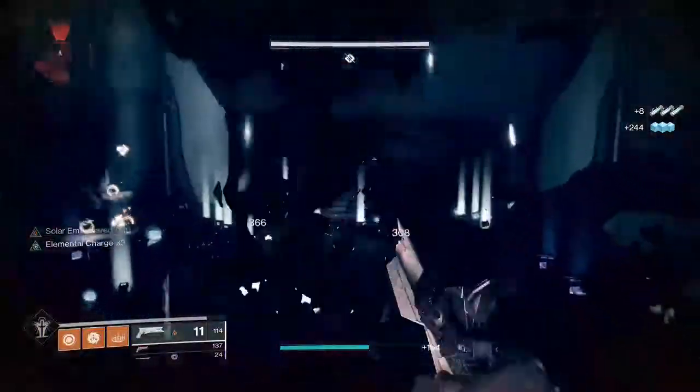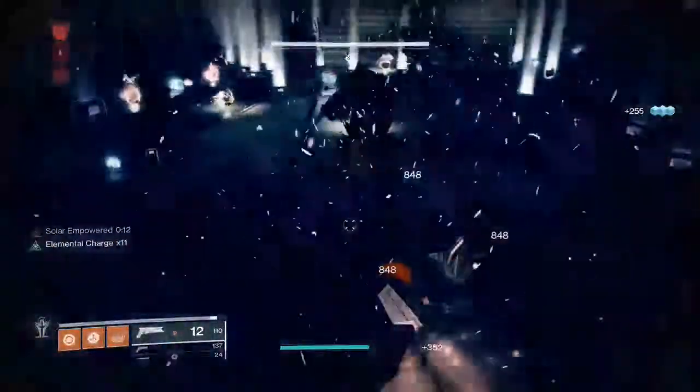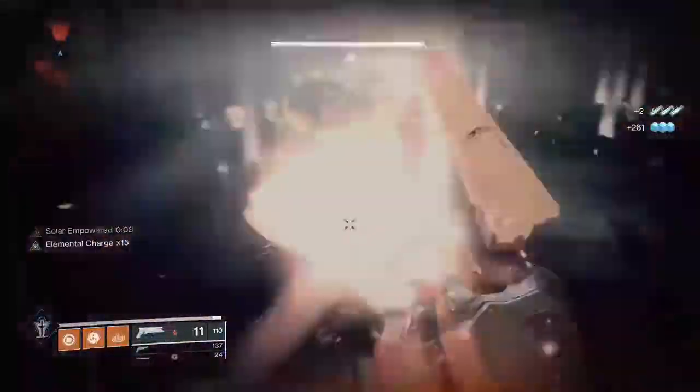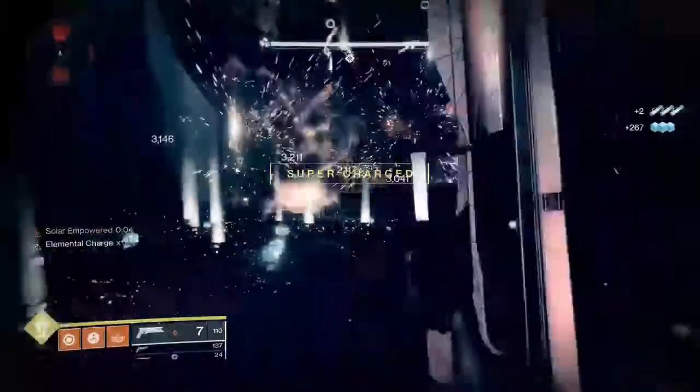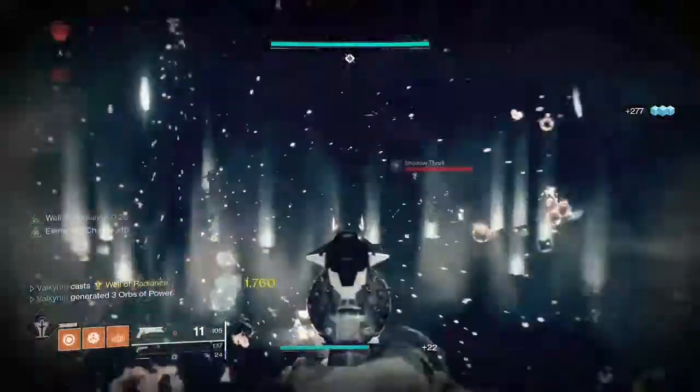I'm actually doing this during Solstice of Heroes, and as you can see on the left side of my screen I am solar empowered. This means that even if I were to stop shooting and Sun Shot stopped exploding things, the thralls would still be taking damage and dying. So if for some reason I'm out of ammo and they're walking up to me inside my Well of Radiance, they are still taking damage, still dying, and therefore still generating primary ammo.